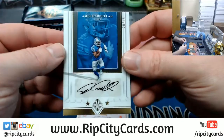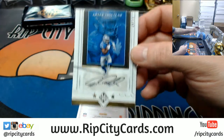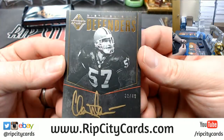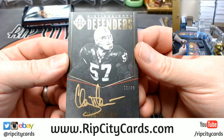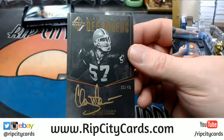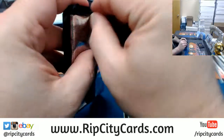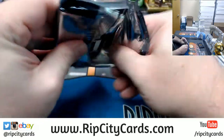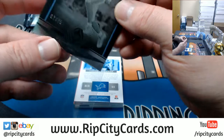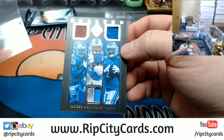Kamara swatch to 49 for the Saints. Ameer Abdullah to 99 for the Lions, autograph. And Clay Matthews, linebacker, 32 out of 49 — but for the Browns. This one's kind of thick. Golden Tate for the Lions, 75. Another Abdullah, this time to 99.